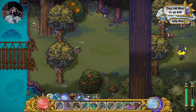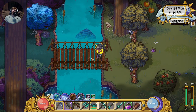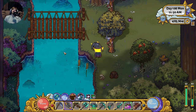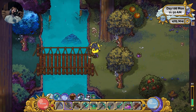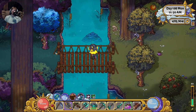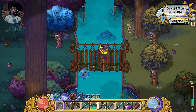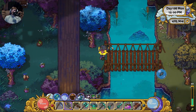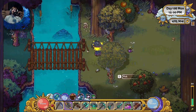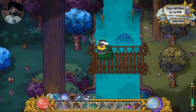Moving on to Nelvari — this next spot I kind of recommend but kind of don't. It's unique because it's the only spot in the game I've found that gives you two different area spawns at once. You'll get fish from the forest/wilderness biome over here AND Nelvari forest spawns here too. It's a good spawn spot, but if you're specifically trying to collect fish for one area, it can be annoying getting a mix of both.